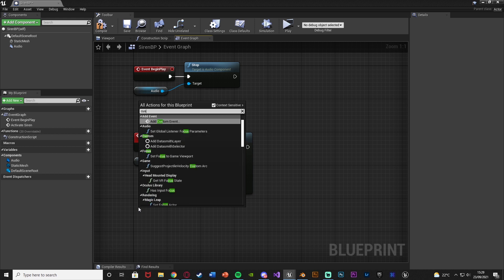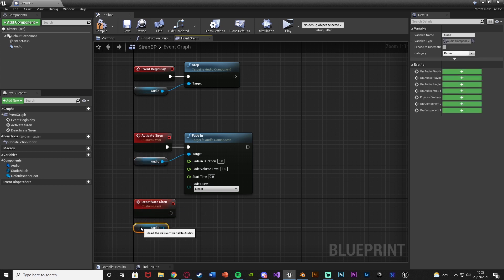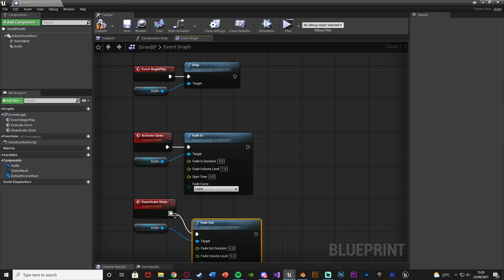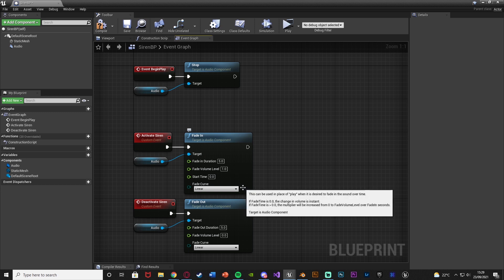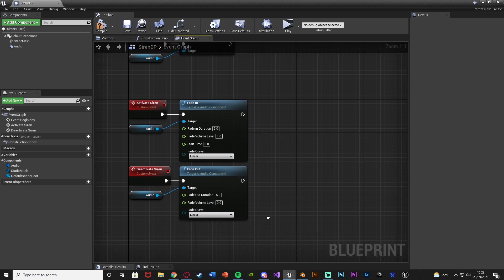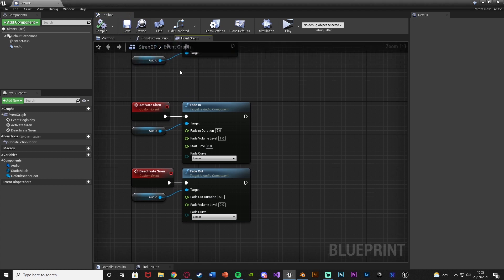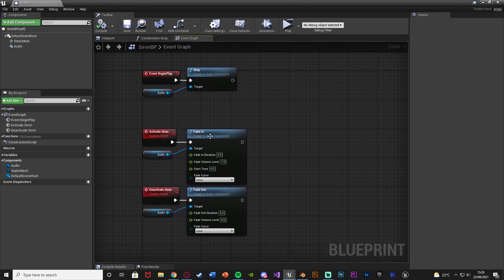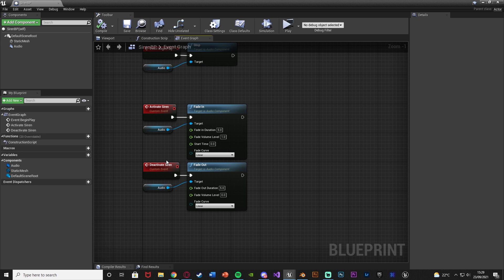Then right-click and add another Custom Event called 'Deactivate Siren' — it's just the opposite of activate. Instead of Fade In we're going to use Fade Out, with the same five-second duration. This time, instead of going from zero to one, it'll go from one to zero — so the fade volume level is zero. Compile and save. That's all we need in this blueprint: a custom event for activating and a custom event for deactivating the siren.